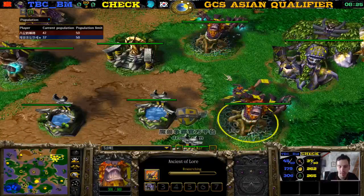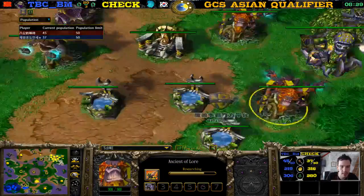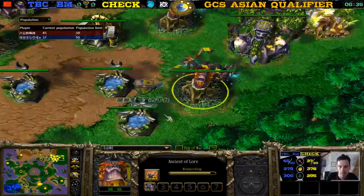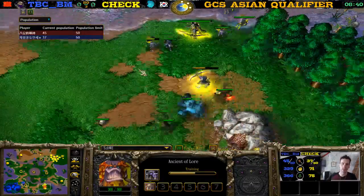Let's check — he's building Bears, getting the Abolish Magic on the Dryads. Good game so far, creeping a little bit.